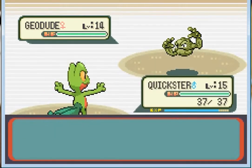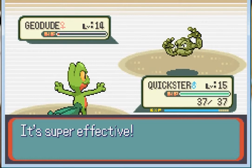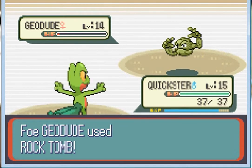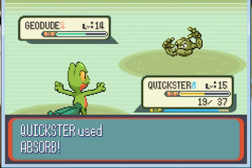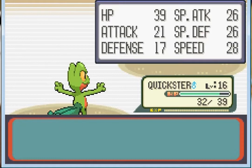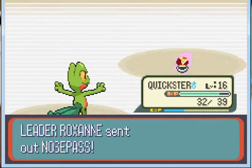Let's go, Quickster! Handle that — hold Absorb and it's down. You don't have Sturdy either? Rock Tomb — oh, it dropped my Speed, that's not good. I'll use the X Special to get my health back. Bye bye! She's going for Pursuit — let's get rid of that Lairon. And she's got Nosepass.